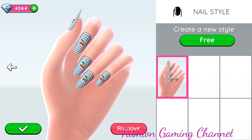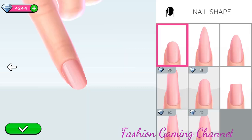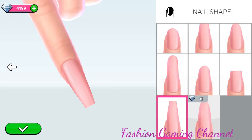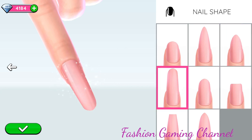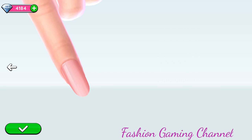First let me remove this nail style. Let's now create a new one — first let me buy all these nail shapes. Yes, now let's try with this nail shape.